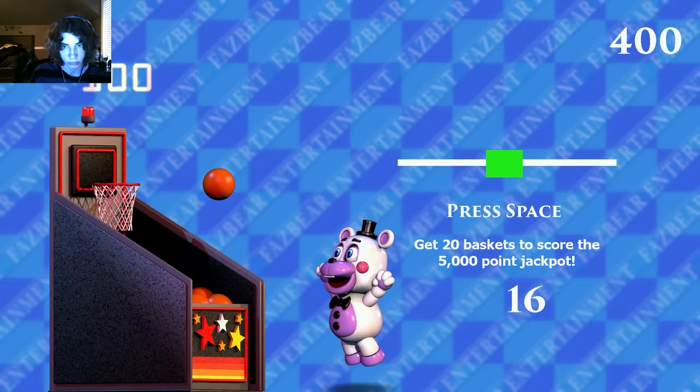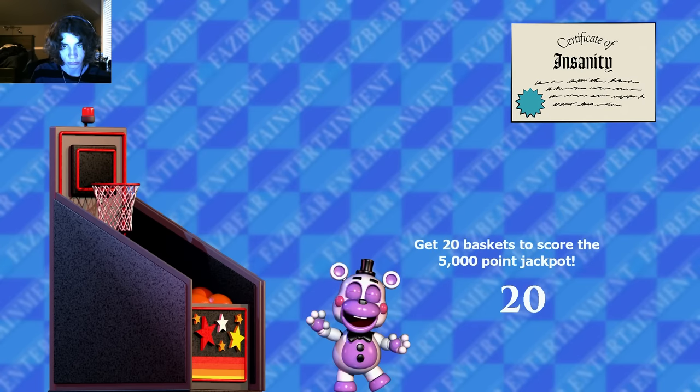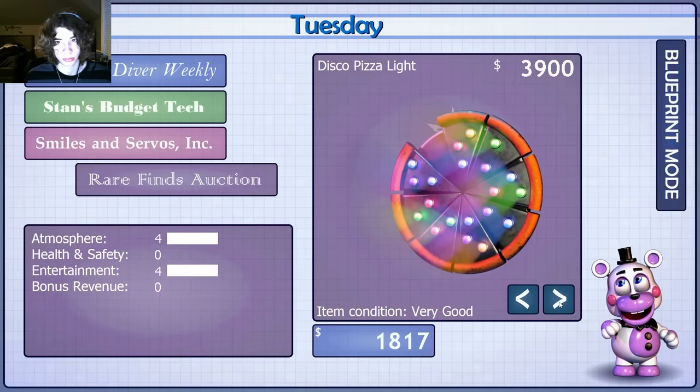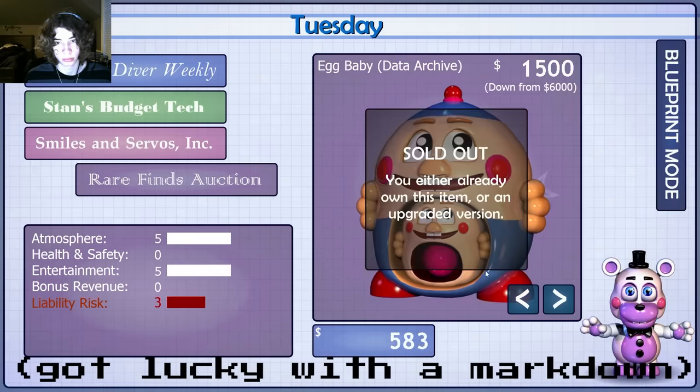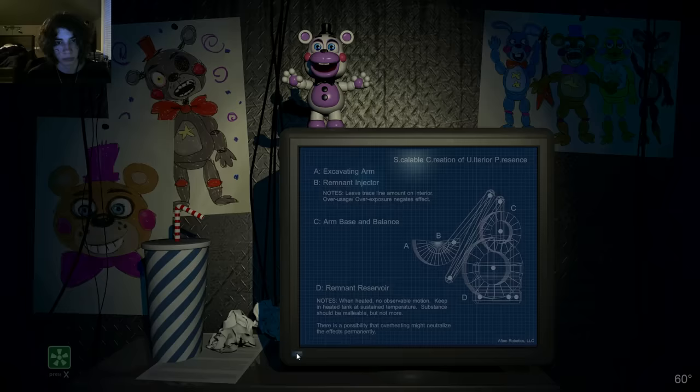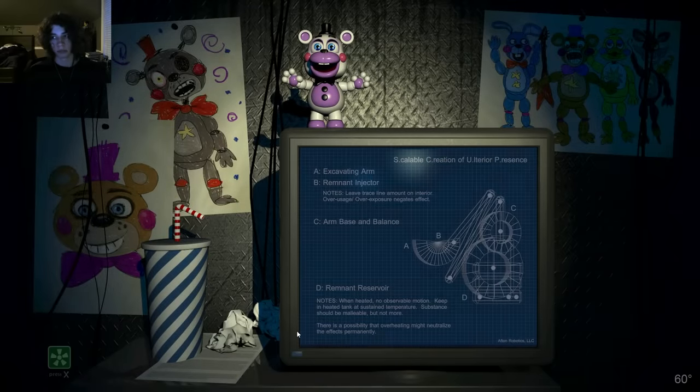The insanity ending is also pretty simple to get. Use the cash farming strategy until you have enough money for the egg baby data archive. You must purchase it, but you don't have to actually place it down. Then enter into office mode. You'll notice the computer button is now blue. Turn off the computer, hold left click on the power button, then turn the computer back on. You know you've done it once you see schematics for the scooper. Then just let the cutscene play out and you should get your ending.